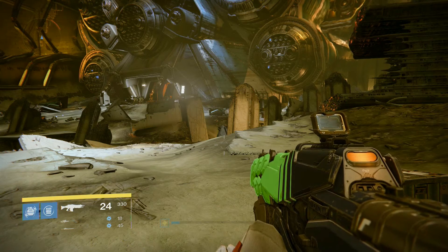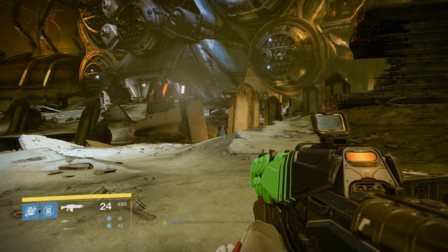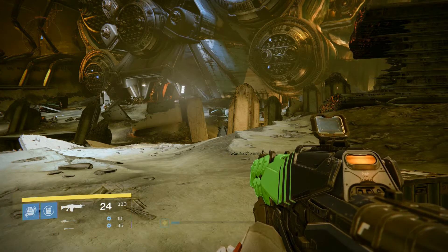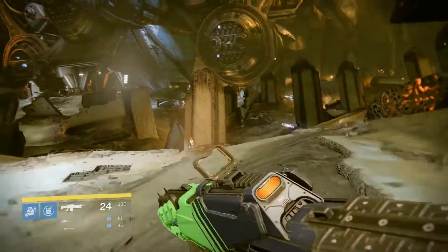Hello ladies and gentlemen! Welcome back to another BJ & Co Destiny video. Today we're continuing on our hunt for the chests and we're looking at the chest of ire this time. This can be found in the main spawn area of the Dreadnought and then off to our right hand side here.